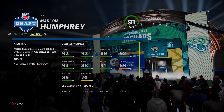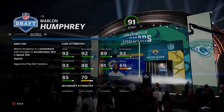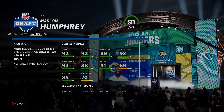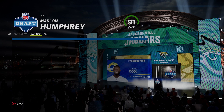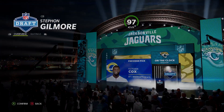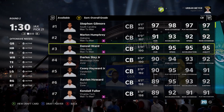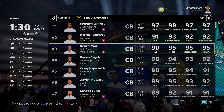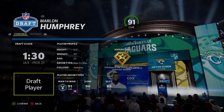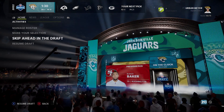Marlon is there, which is a massive win. The reason I want Marlon so much is he's superstar, 25, and his abilities are really good — I believe it's short zone KO or mid zone, and then deep zone KO — which means he's basically impossible to throw against. He's probably one of the top four corners in the game. I'd rank it Ramsey, Tre'Davious White, Jaire, then Humphrey.